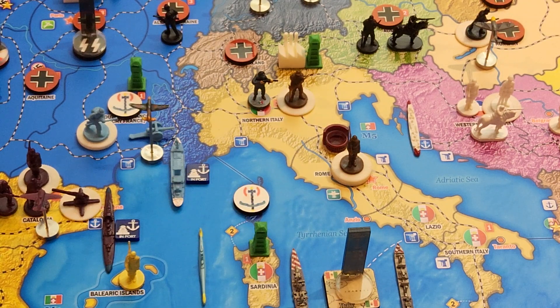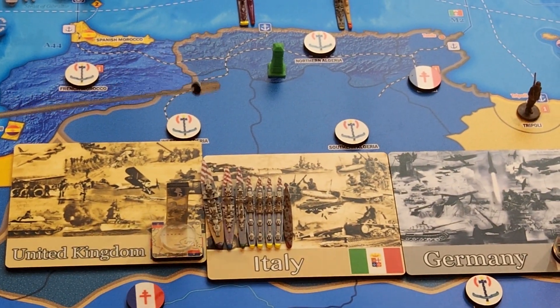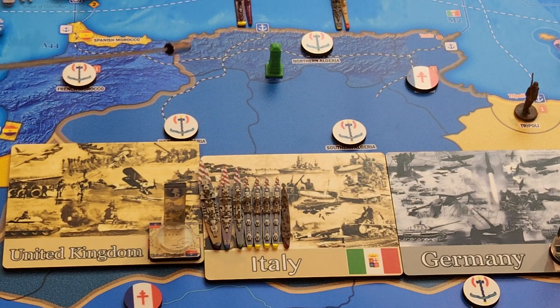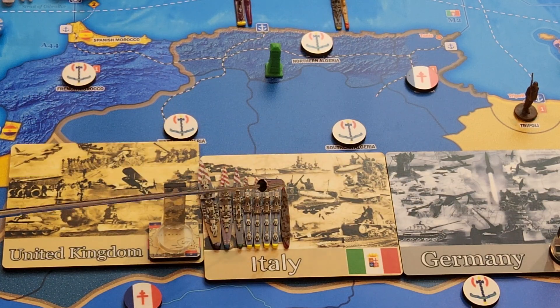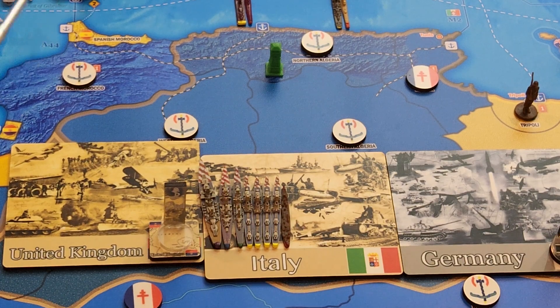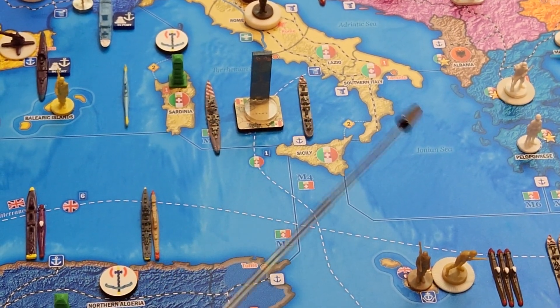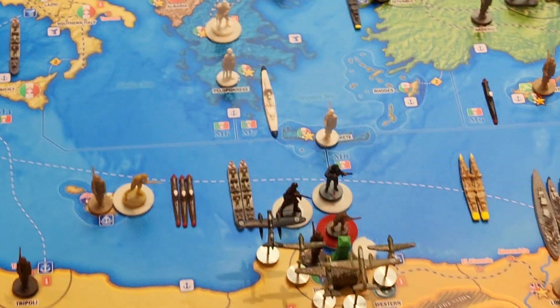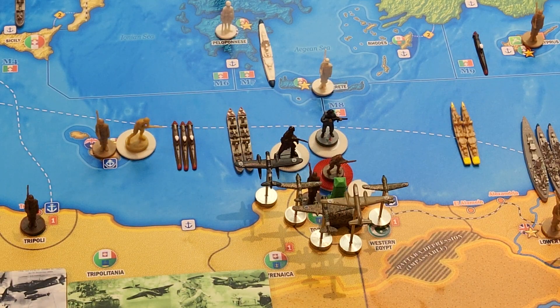In M3: one battleship. Let's go down and show you the task force card. One battleship, two heavy cruisers, one light cruiser, four destroyers, and a torpedo boat destroyer. Also in M3 is the naval transport. In M4, I have three coastal submarines and two naval transports.